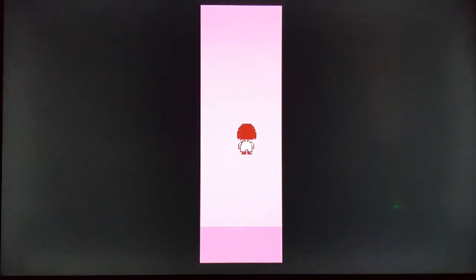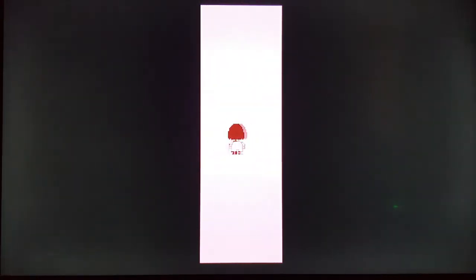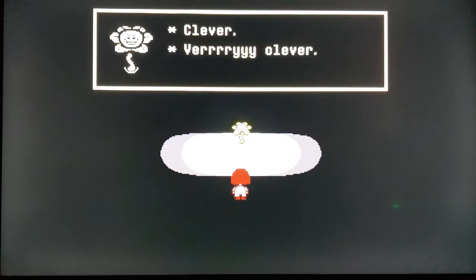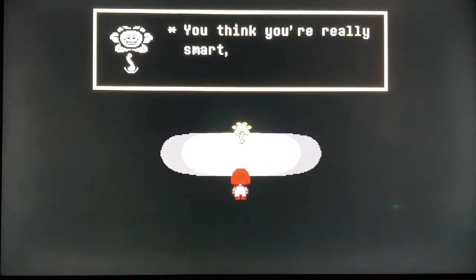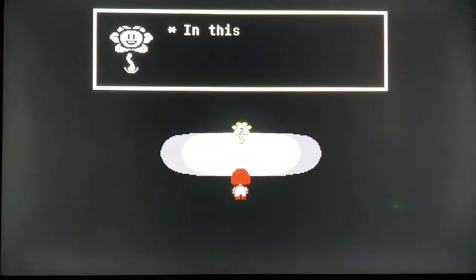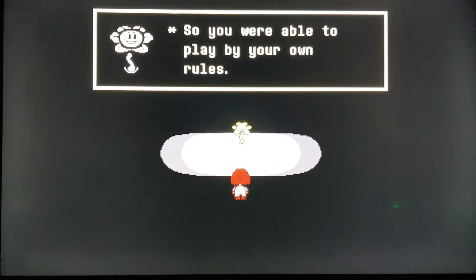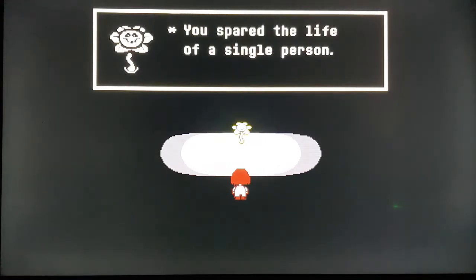You can't come back — she doesn't want you to. There's a long corridor you've got to walk down to get outside the ruins, outside the tutorial area. This is where the demo ends — there's a PC demo and that's where it ends. And this is the flower from the beginning. 'You think you're really smart, don't you? In this world it's kill or be killed. You were able to play by your own rules — you spared the life of a single person. He he.'